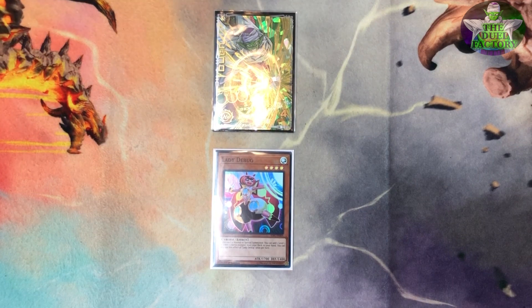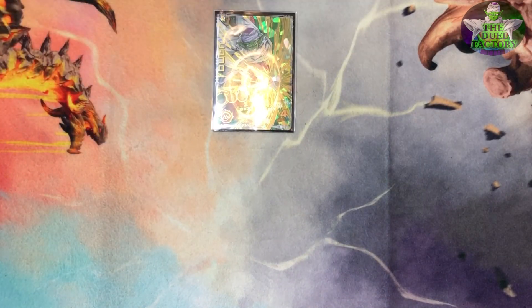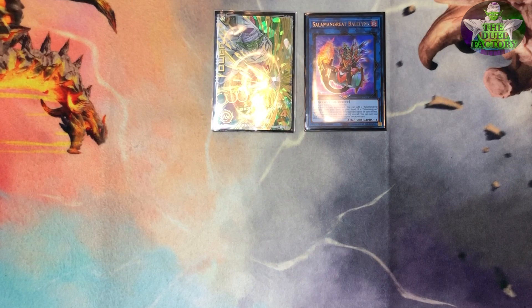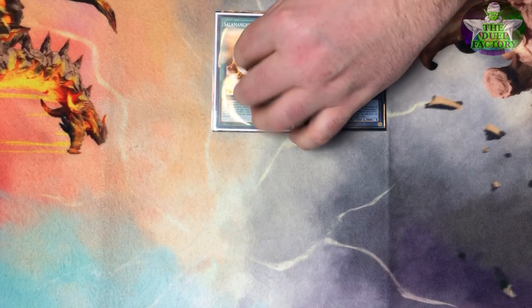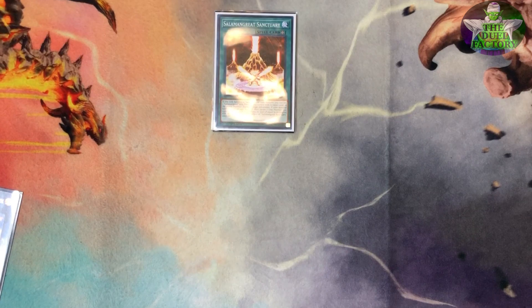The first combo is the one-card OTK with Lady Debug. You activate the effect upon normal summon and add Salamangreat Gazelle to your hand. Then you take Lady Debug and link it off, turning it into Salamangreat Bane Links. Bane Links' effect activates to add the Salamangreat Sanctuary. Then you activate the Sanctuary and use its effect to reincarnate link summon — turning that Bane Links into a second Bane Links.